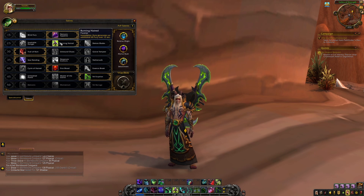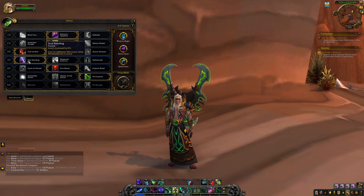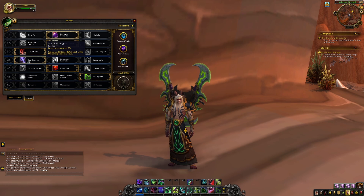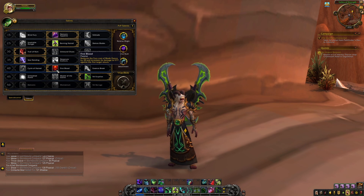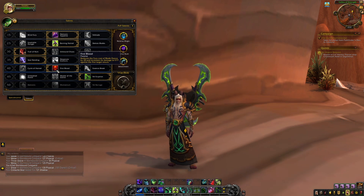Our third talent is Trail of Ruin, which gives your Blade Dance a hard-hitting DoT on its final strike. Our fourth talent is Soul Rending, which grants you passive leech at all times and additional leech when you pop your biggest offensive cooldown, Metamorphosis, turning some of your damage into additional healing. Our fifth talent is First Blood, which makes Blade Dance cost less Fury and increases its power against the first target hit, making it a viable single-target skill as well.